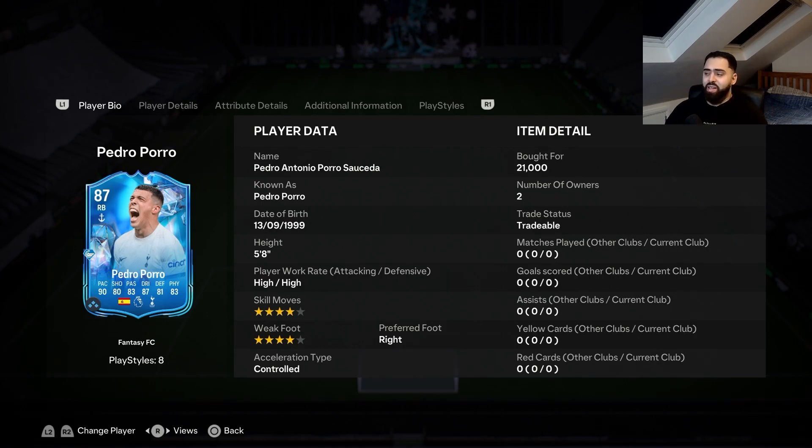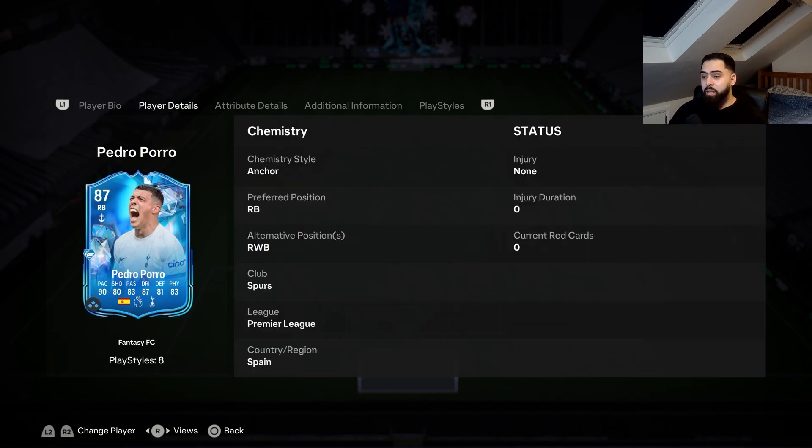So right off the bat I don't think this card's gonna be particularly great, but I thought I'd do a review anyway. Not sure if it's just because I'm a Spurs fan and I just wanted to review this card, but it does actually look good. 87 rated, 90 pace, 80 shooting, 83 passing — which I believe should be a lot higher than that for Pedro Poro — 87 dribbling, 81 defending, 83 physical.